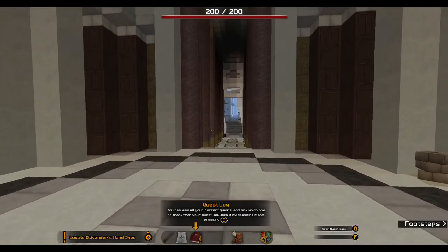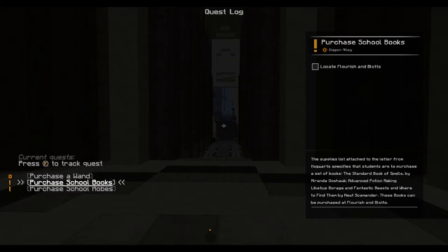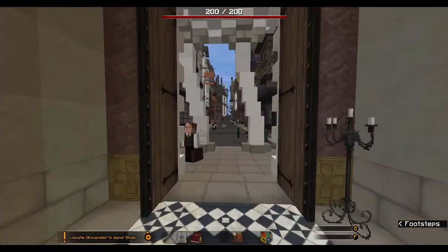Now we have the quest log. There are treasure hunts! First quest — locate Ollivander's wand shop. A wand is a magical instrument through which a witch or wizard can channel their magical powers. With it you'll be able to cast a wide array of spells after you've learned them at Hogwarts. Wands can be purchased at Ollivander's. School books — Flourish and Blotts — the standard book of spells by Miranda Goshawk, Advanced Potion-Making by Libatius Borage, and Fantastic Beasts and Where to Find Them by Newt Scamander. And school robes at Madam Malkin's. Let's go to Ollivander's first.